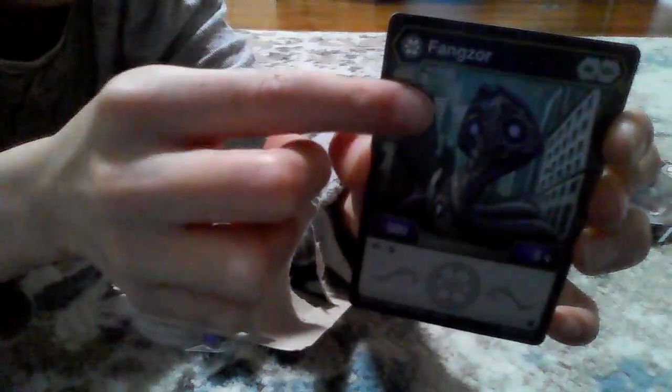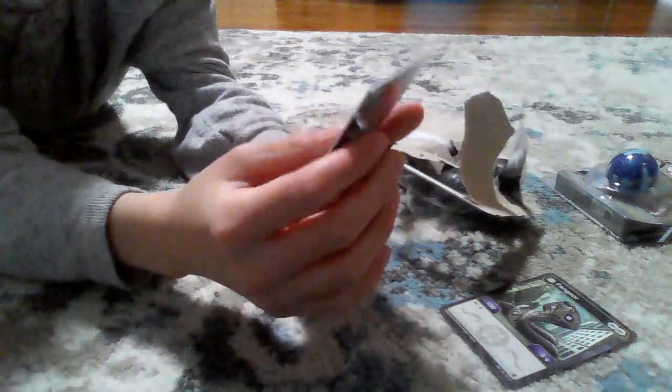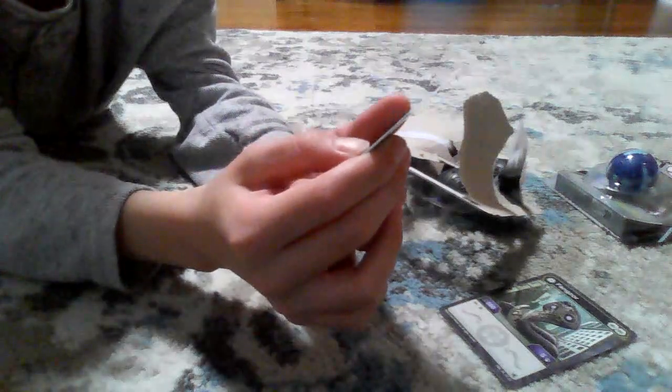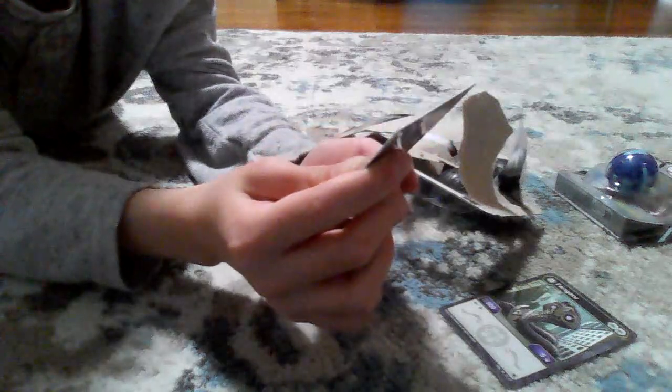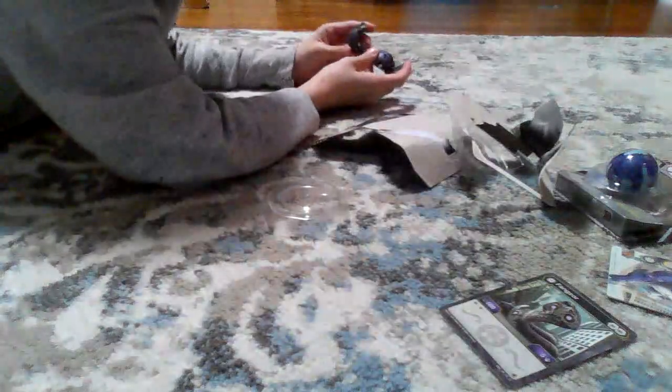The Fangzor does 500 B power and five damage with two fists core. This is Mythic right here. The key card is three, two, one open sesame — a cheat with Venica. So Pyrus zero, Alchos 300, Ventis 100, Chaos 500, Arlys 200, Darkus 400. All right, I'm gonna brawl Fangzor.